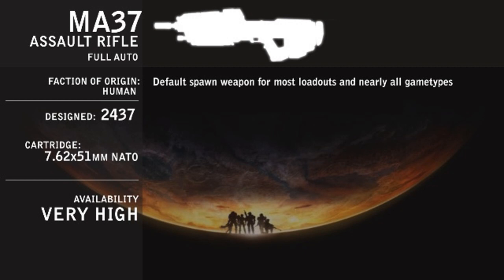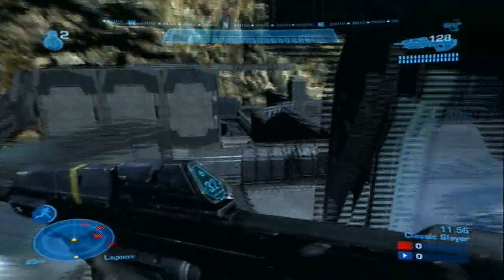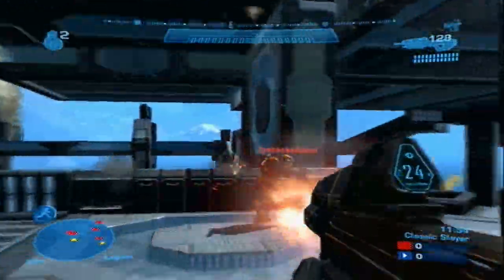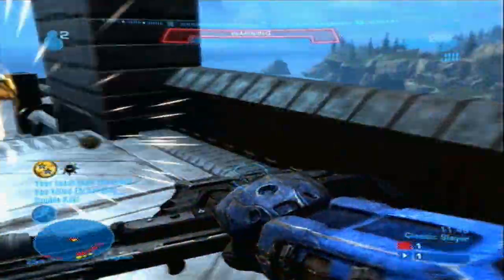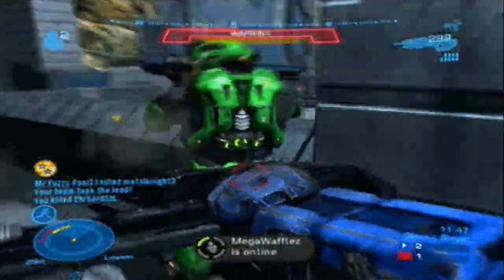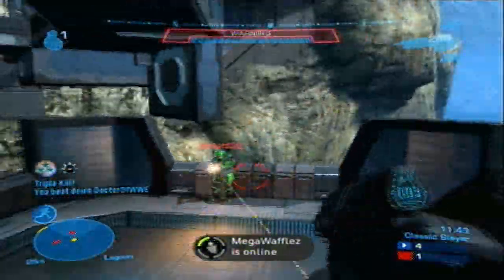The Assault Rifle is most effective in close range combat due to its high rate of fire and low damage per shot. It will take around 18 shots to kill a fully shielded Spartan, and that's when all bullets hit, so it is essential to use your melee as a softener or as a finisher.